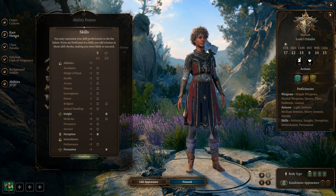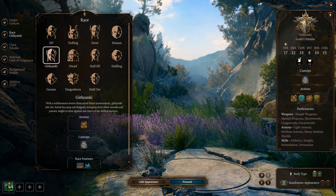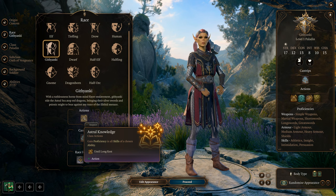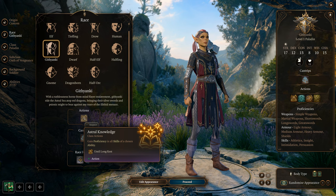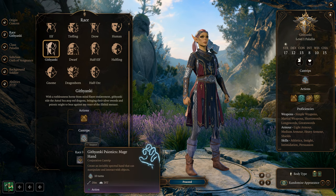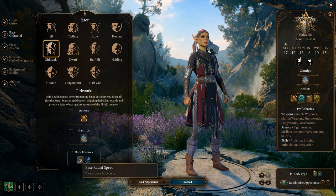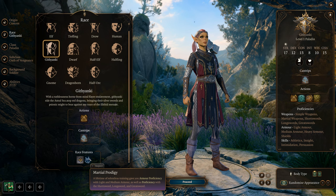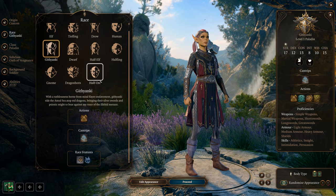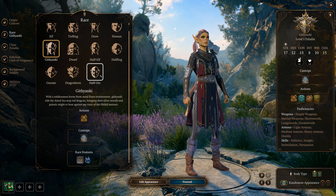The Githyanki are the underdog race but actually good for this build. Astral Knowledge lets you gain proficiency in all skills of a chosen ability once per long rest. They get Mage Hand, Misty Step later on, base racial speed of nine meters, and are a Martial Prodigy which includes Greatswords.